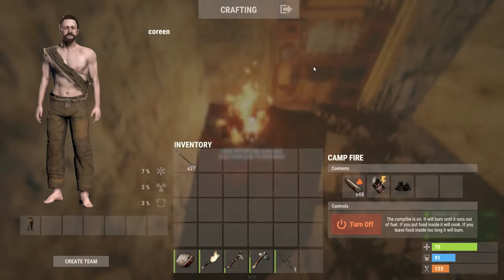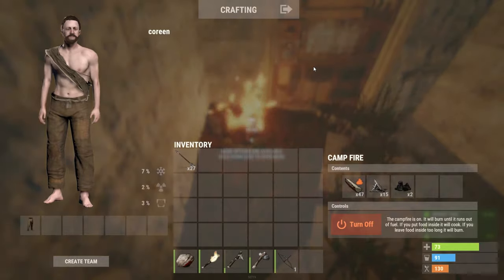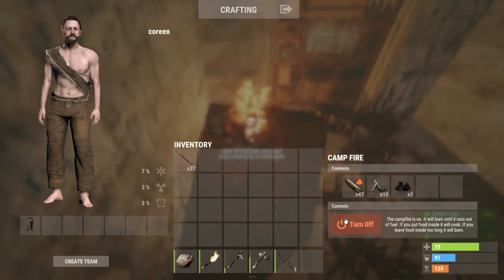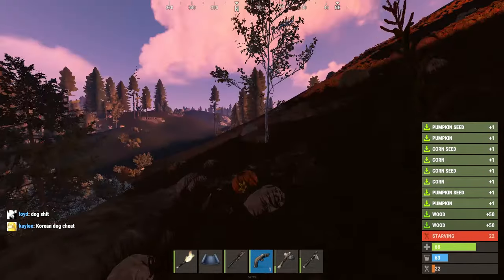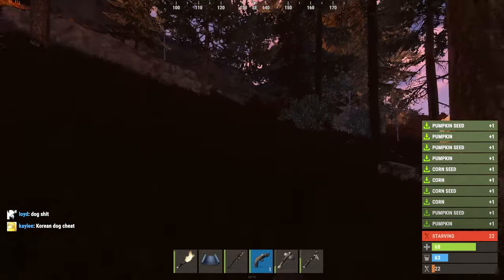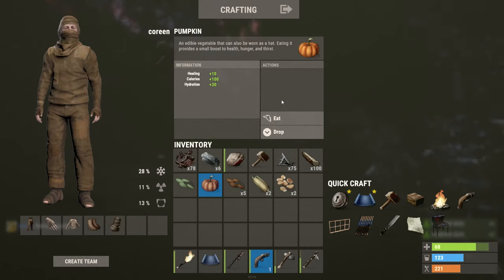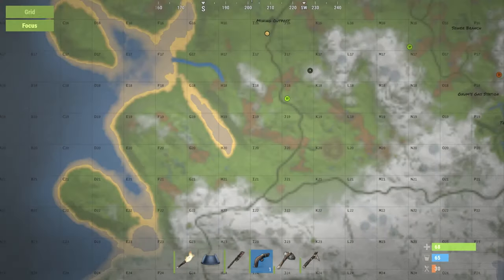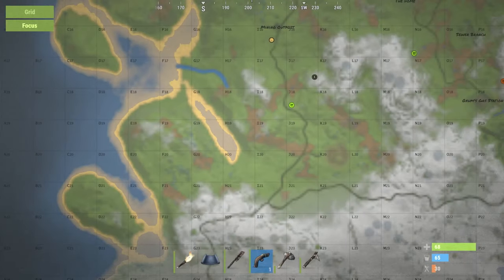A few of you guys probably don't know this, but you can actually put cans into a campfire and get metal fragments from that. Much like my last tip, if you're just starting the game, that's a good way to get metal fragments if you really need them. And along with that, if you go to a river, you're going to be able to find food. So many people ask how to find food — just go to one of those rivers. There's a ton of food there. Eat to your heart's content.